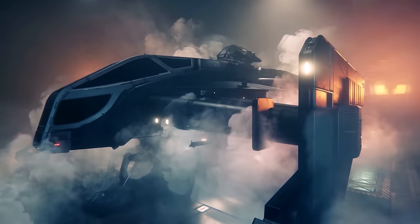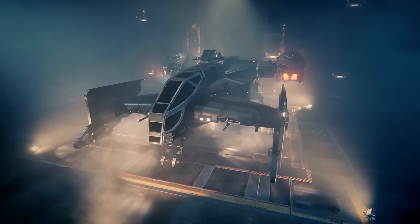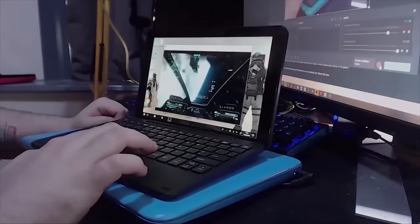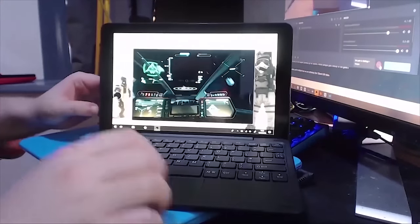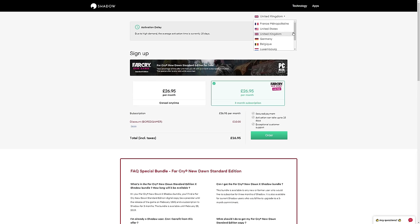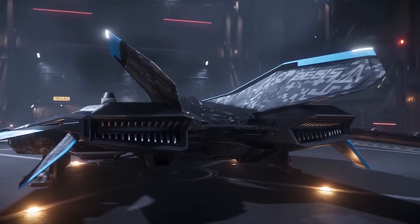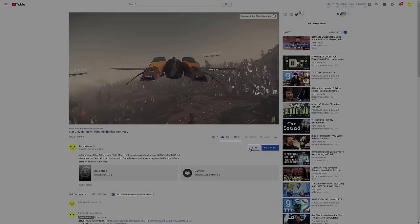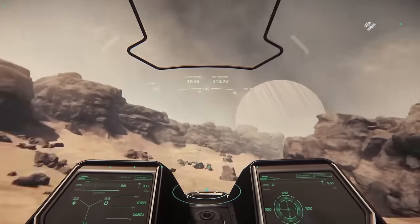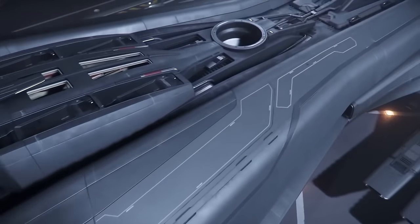Every month we have a Star Citizenship giveaway — for February it's for a Cutlass Black and Star Citizen game package. All you need to do is be subscribed to the channel and comment on any of my videos made during the month. If you don't have a gaming PC yet or you are upgrading, consider Shadow Cloud Gaming — they allow you to leverage the power of the internet to stream a high-spec Windows 10 environment to any PC, Mac, or device like a smartphone or tablet. It is working really well in Star Citizen's 3.4 branch — be sure to use the code 'boardgamer' if you check it out to get a discount, links below. This channel exists because of its community. If you wish to support the channel, there are links to Patreon, Subscribestar, and YouTube channel memberships — literally the join button below this video. VIPs do get some exclusive stuff and early content as a thank you. If you have any feedback, suggestions, or just want to say hi, please drop a comment below or find me on discord.gg/boardgamer. Thanks for watching and I'll see you in the verse.